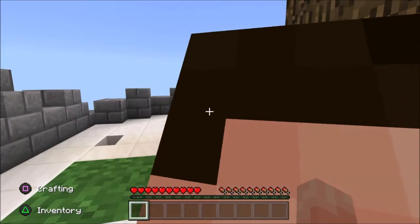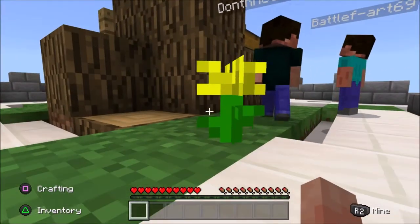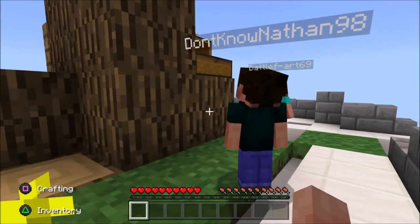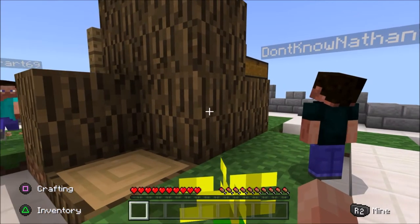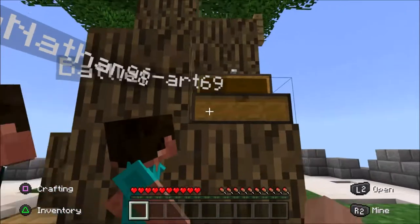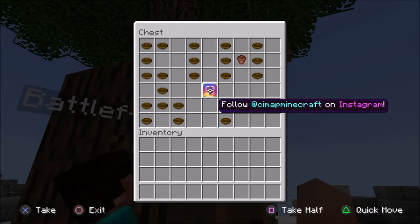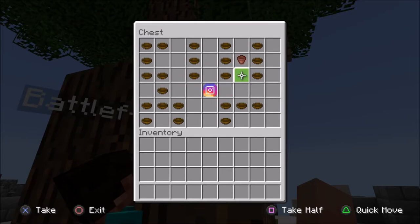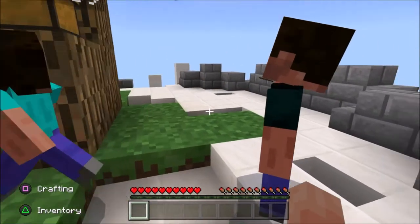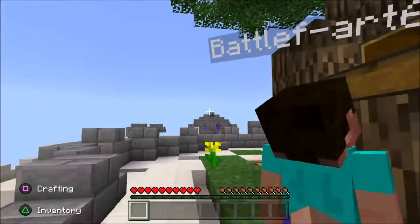Are you ready? Wait until she's stuck. Follow at cmapminecraft on Instagram. A bowl and a flower pop — do we need them though? I don't think so. I think he's just trying to make letters out of them or something. Hilarious.